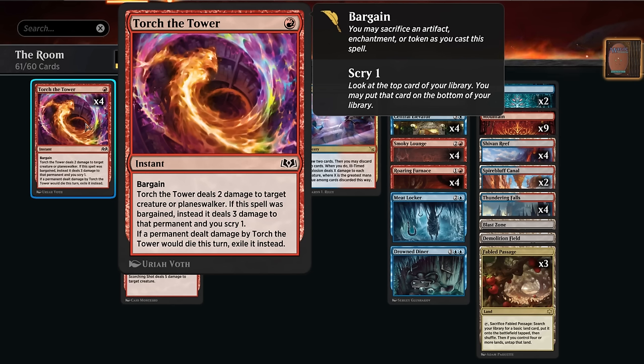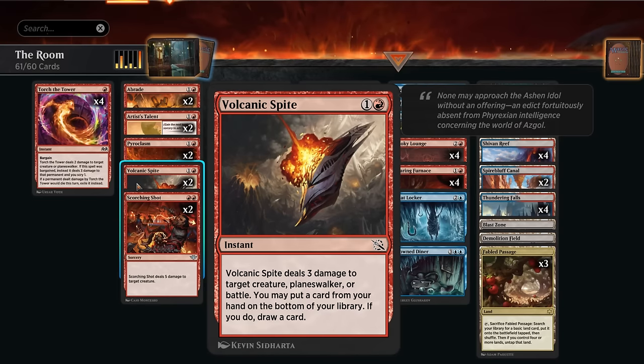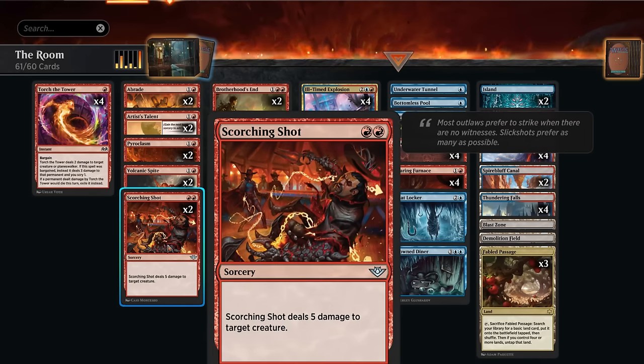We've got instant-speed spot removal with Torture Tower, which can also sacrifice a room card to bargain — not something we actively want to do, but sometimes needed. Exiling a creature is also pretty relevant in the current meta. At two mana there's Volcanic Spite, which can also put a duplicate room card on the bottom to draw. We've got Abrade, which can deal with an artifact at instant speed.